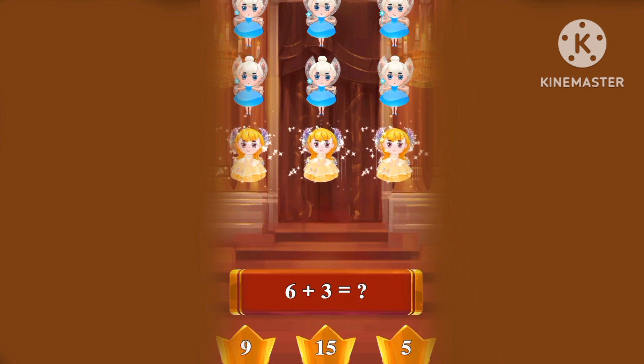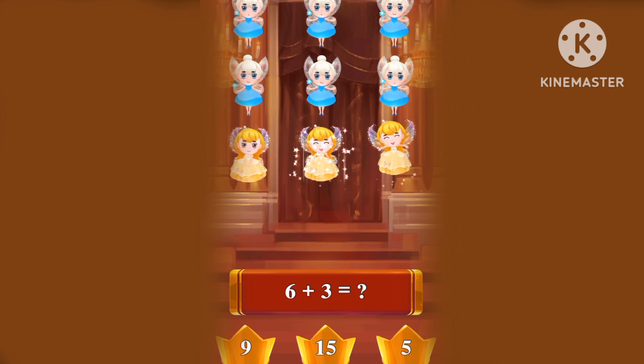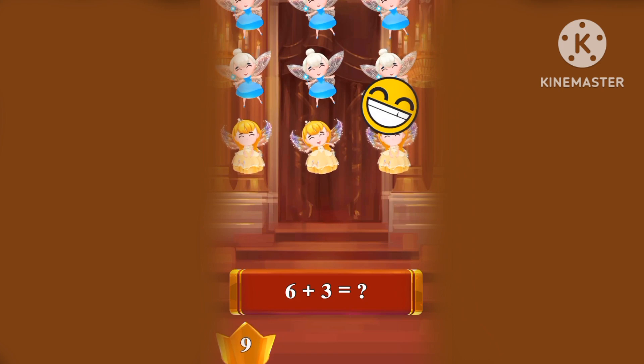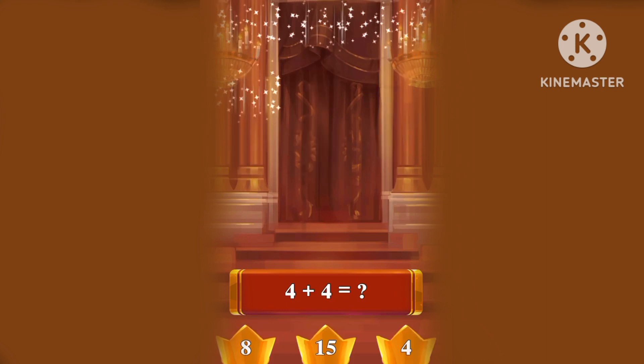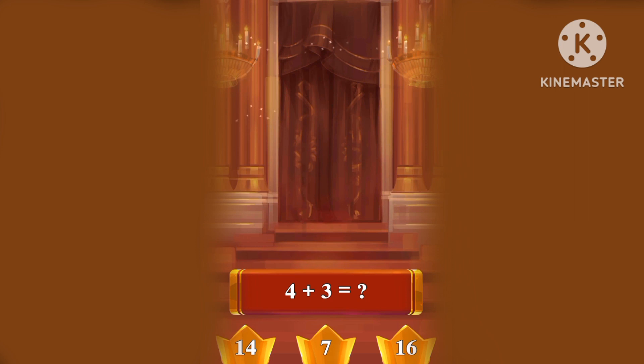How many are there? Let's count! How many are there? One, two, three, four, five, six, seven, eight, nine! Six plus three equals nine! What's four plus four? One, two, three, four, five, six, seven, eight! Four plus four equals eight!